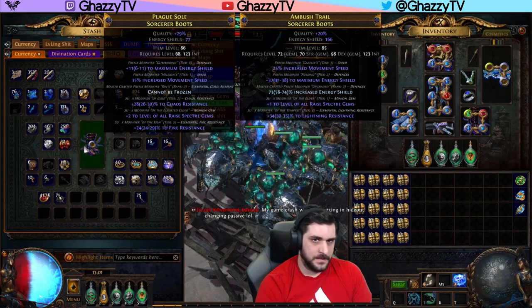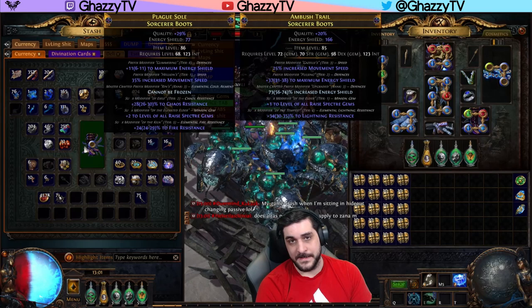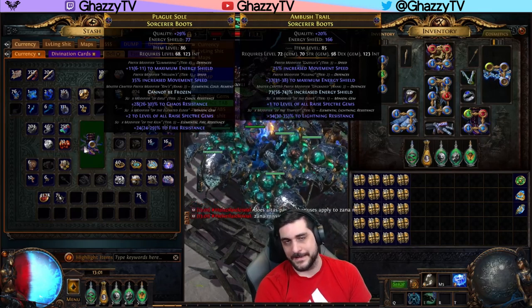Once you've done that, you will remove the other Influence modifier and increase the level of your Raise Spectre to give plus two levels of Raise Spectre Gems. Then you will make sure the suffixes are filled out, preferably with deterministically removable crafts such as Resistances, so that you can tweak them to whatever you want later.